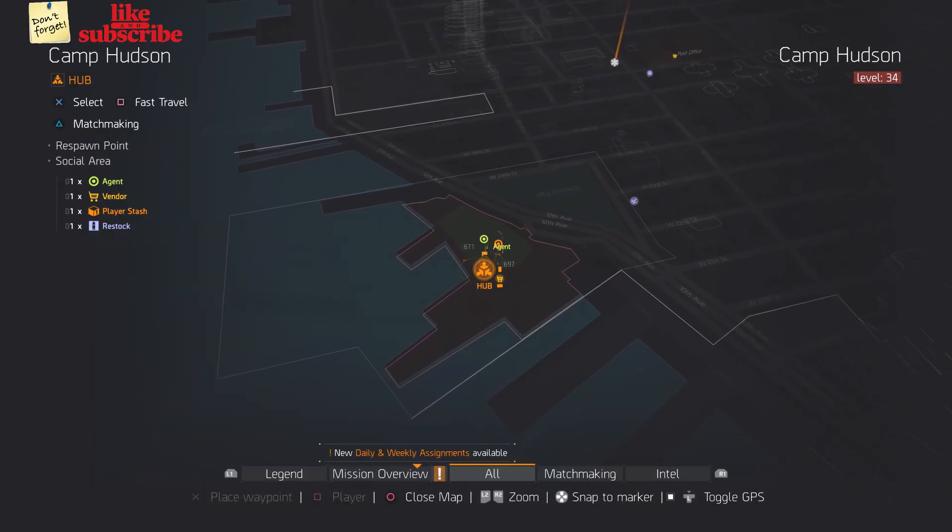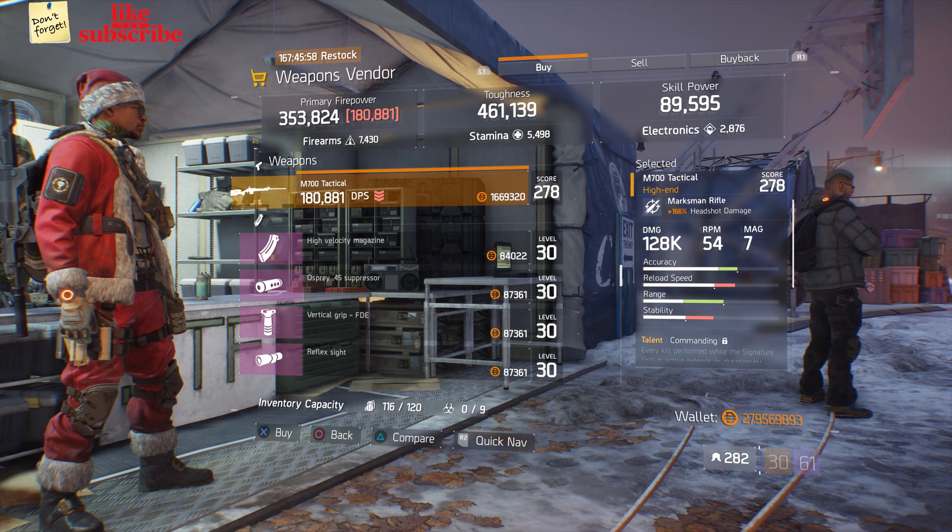For our first gear items, you want to head over to Camp Hudson. Here the weapons vendor has an M700 Tactical.